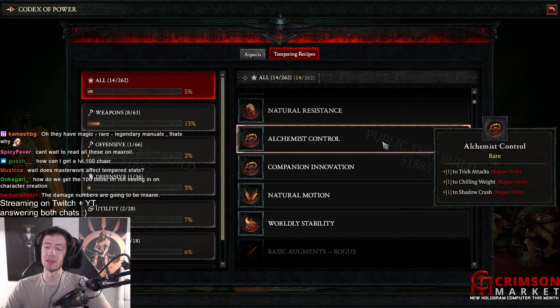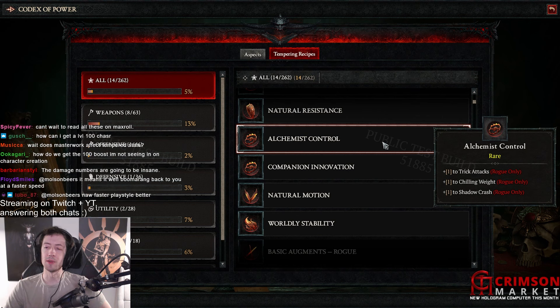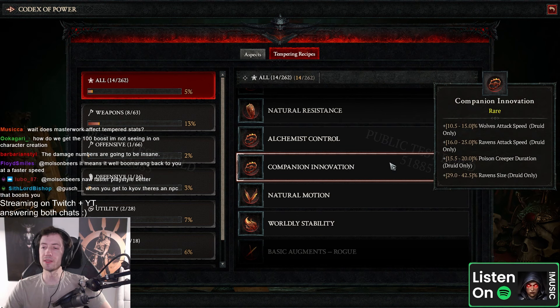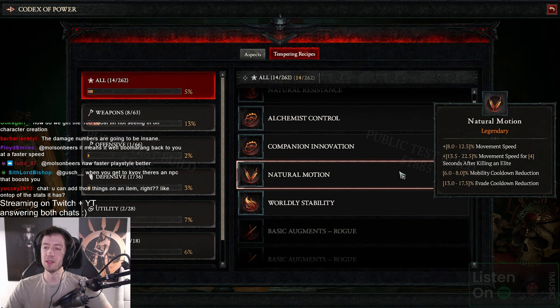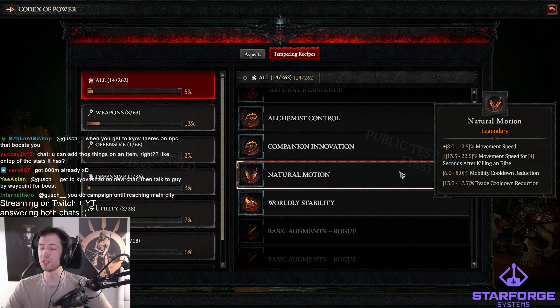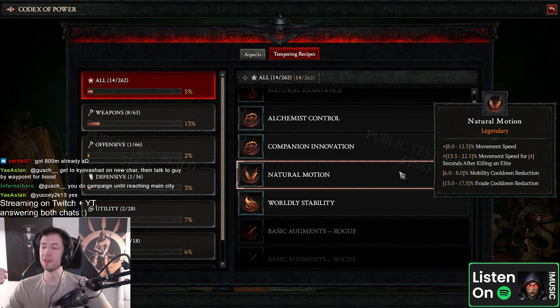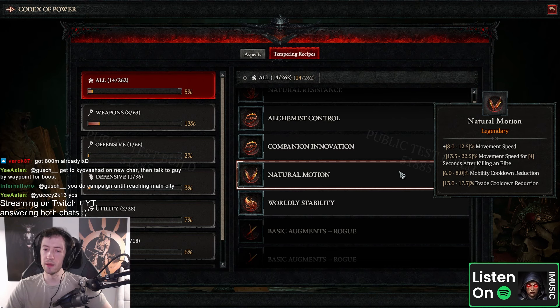Okay, a bunch of passives — that's kind of interesting, but they're mostly supporting things. I'd like to see what other classes have here. Bull's attack speed, raven's attack speed, raven size, poison creep iteration. This movement stuff is gonna be interesting because mobility cooldown reduction can also potentially apply to charge if charge has a mobility tag. You can get mobility cooldown reduction, brawling cooldown reduction, regular cooldown reduction — although I did not see cooldown reduction as a stat anymore, so maybe that is kind of gone.